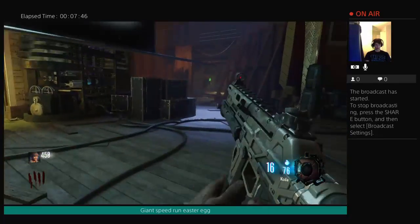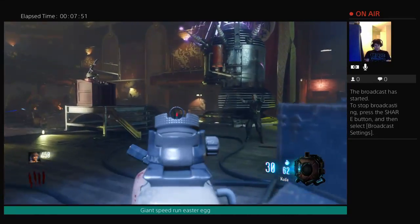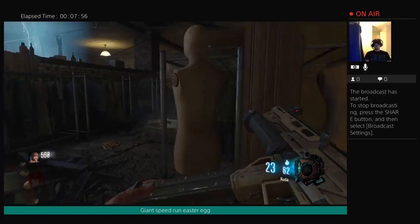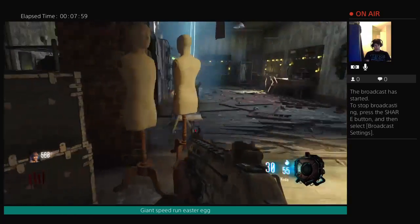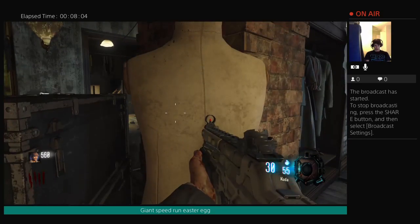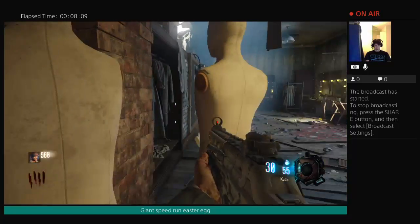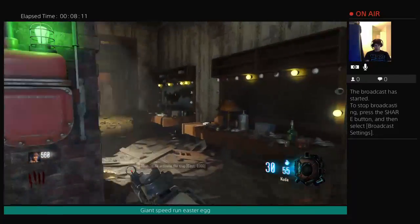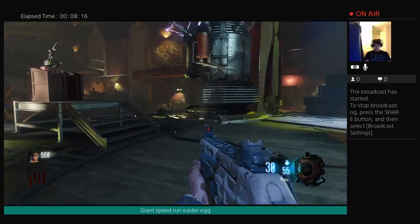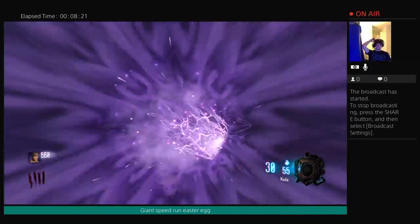Let's not get windmilled. Alright, so for this, guys, you are going to want to make sure you have 500 points. Come into the mannequin room over here. Stand in front of these two mannequins. Jump five times — one, two, three, four, five. Okay, now you're going to immediately run over and use the teleporter.